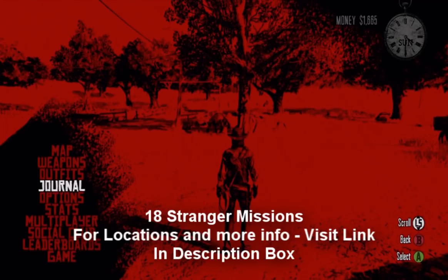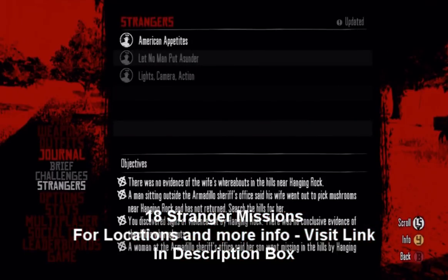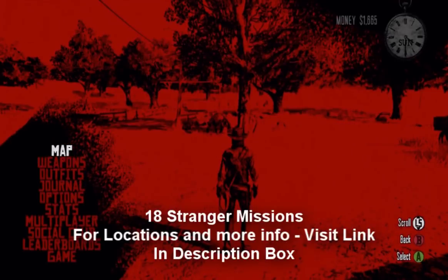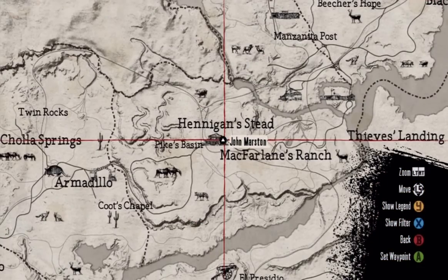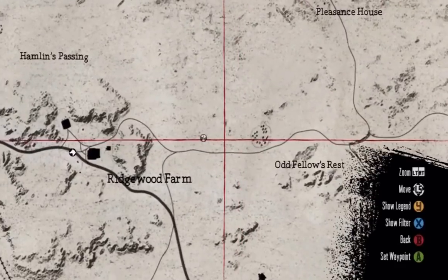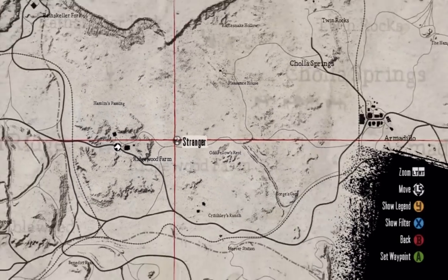You'll also have to complete 18 stranger missions. Stranger missions are not difficult — once you start them, it will show you where you need to go. You find strangers by going up and talking to them; they're represented by question marks on the map. You can start as many of these as you want and go back to them later to complete them, so as you run across strangers, go ahead and start that mission if you like.